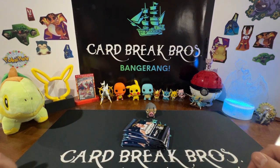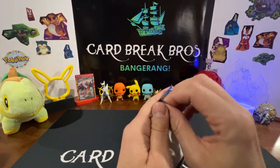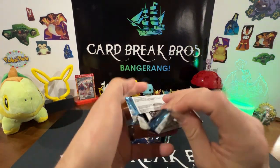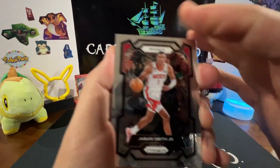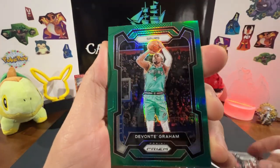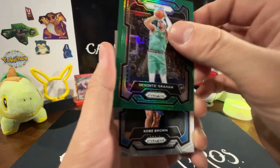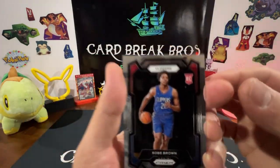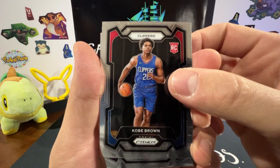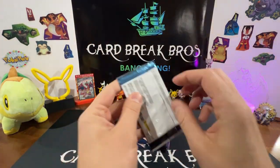Let's crack another pack and see what we have. We got Jabari Smith Jr., there's a green silver prism there. Davante Graham — cool looking card. We got Kobe Brown rookie and Gary Payton the Second. Let's go ahead and do another one.